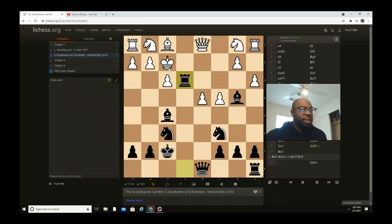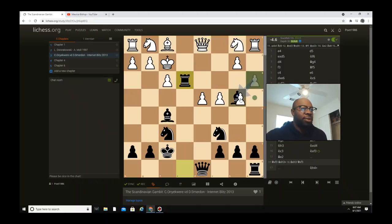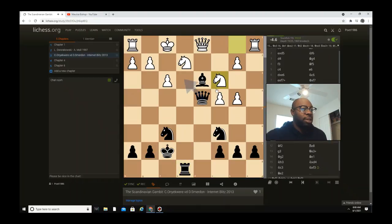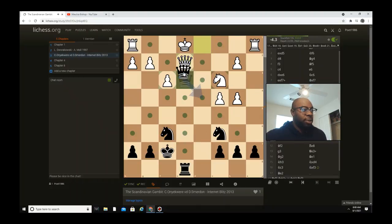His opponent actually takes. One thing I didn't look at: what happens if a captures — a3 — if he takes, rook d3. So bishop captures, queen captures d4 check, he takes — wow, this is just nasty and black is actually winning this game! Knight c3 — this position is just madness. Queen captures — he just goes queen d4, knight takes — he can't even take the pawn due to rook captures e4, this queen is lost.